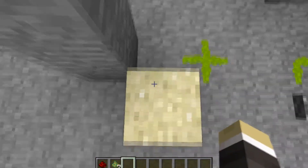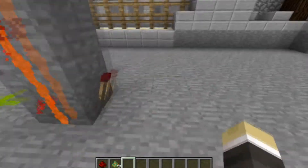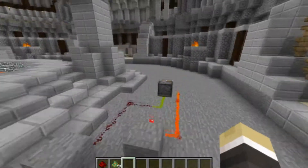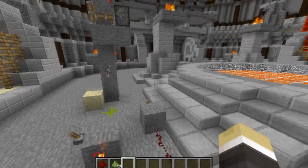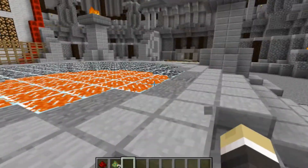They're standing there thinking nothing bad could happen, but if that's an anvil instead they're going to be dead. It was a piece of sand, but as you can see it pushed it off, turned the light on, and the redstone torch is out. This gives a lot more things you can do with redstone.